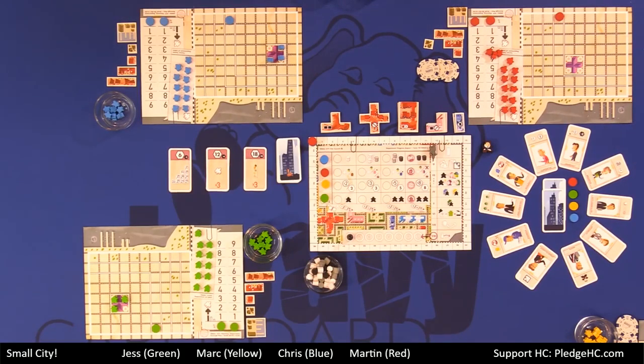So what we're going to do is first talk about what you're looking at, then talk about the major ways we're going to get points, and then go over the turn structure. Small City is played over eight rounds.